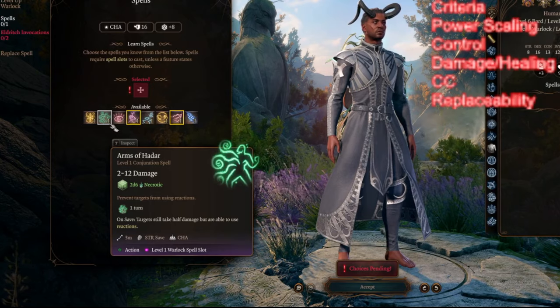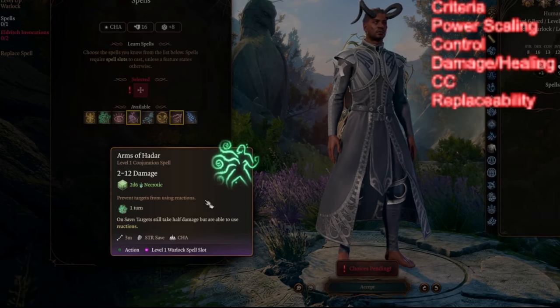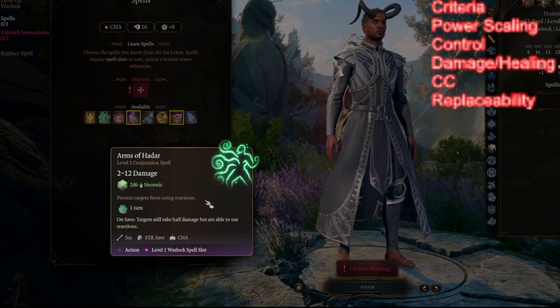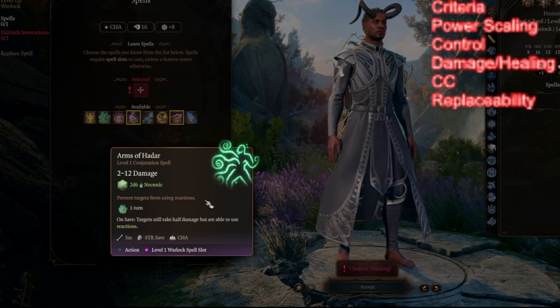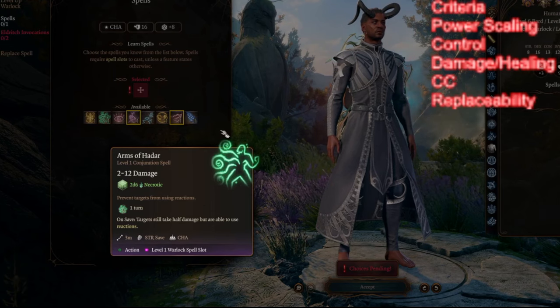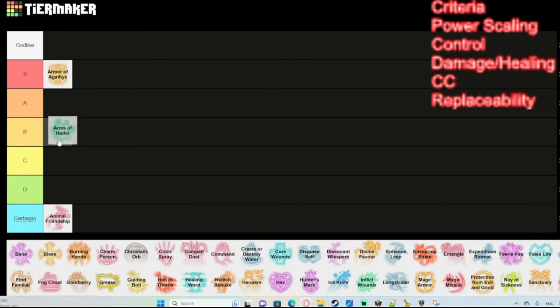Arms of Hadar is a pretty cool spell. The key reason it's good is this text right here: it prevents targets from using reactions. Arms of Hadar is an AoE spell around you that you can use to disengage while doing damage. While it's not great damage and it's a Strength save, it's really important because you are preventing enemies from using reactions. I'd say this is one of the best spells for disengaging — not great for damage, but a pretty good option.